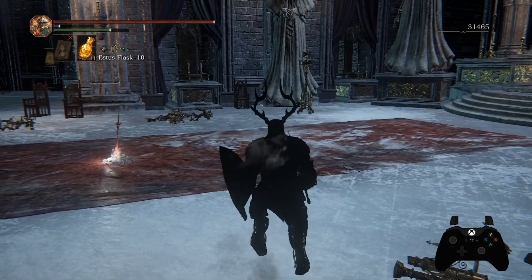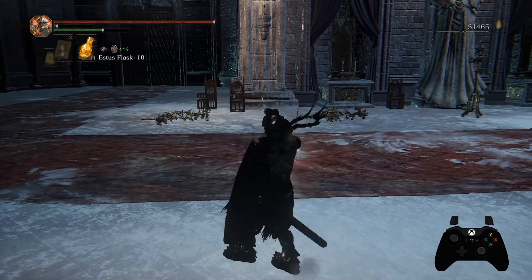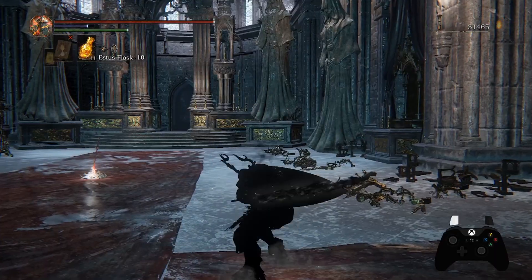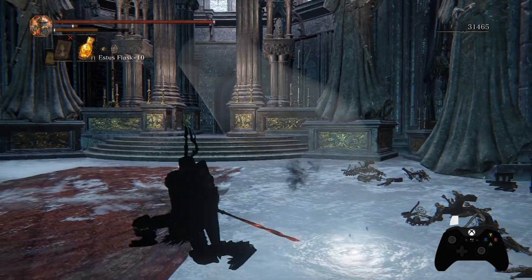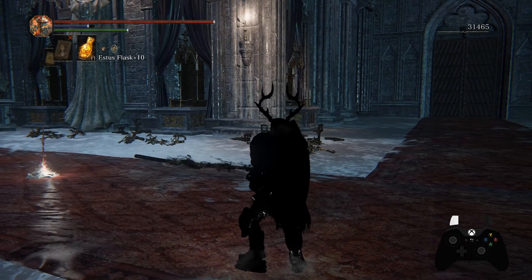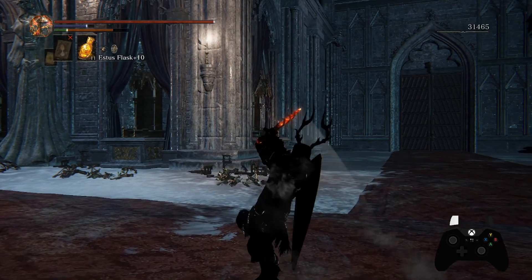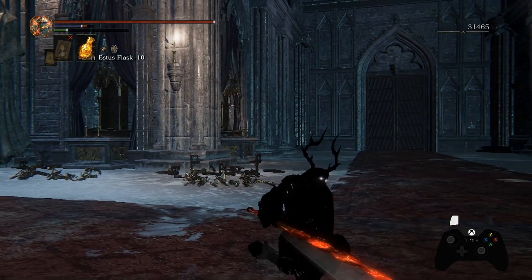So we're looking at some stance weapons, and all stance weapons have a similar property where you can chain together the R1 and R2 weapon arts, as you're seeing here with the longsword. What we're doing is starting one of the stance weapon arts and then changing to a different weapon, telling the game we still want to do the opposite stance weapon art. Dark Souls 3 keeps a lot of these things in its memory for longer than it really needs to, so we can actually do this.